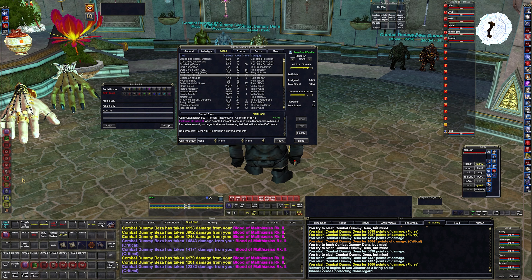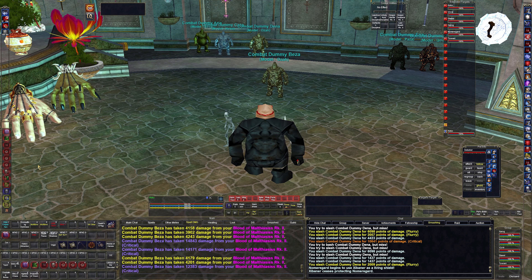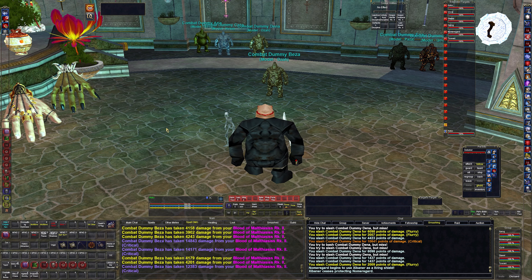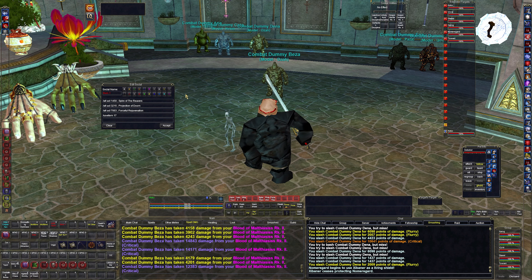I combined them on one button because in previous videos I was clicking each separately. Now I just hit 6 on my keyboard. As long as I keep the AAs relevant and continue putting points in them — they don't seem to have a level cap, unlike the paladin version. I also have snare there which I never cast, my multibind button for the rotation, and I added a burn button. It's not a full burn yet — we don't have all the abilities — but I did get Spire of the Reavers.